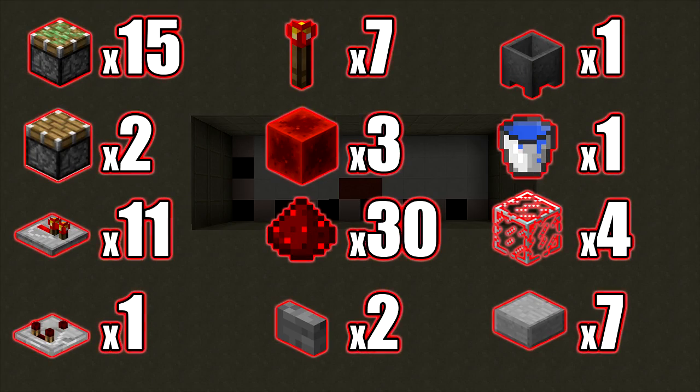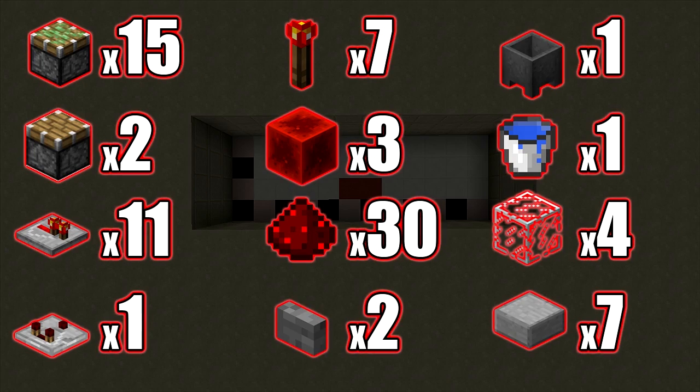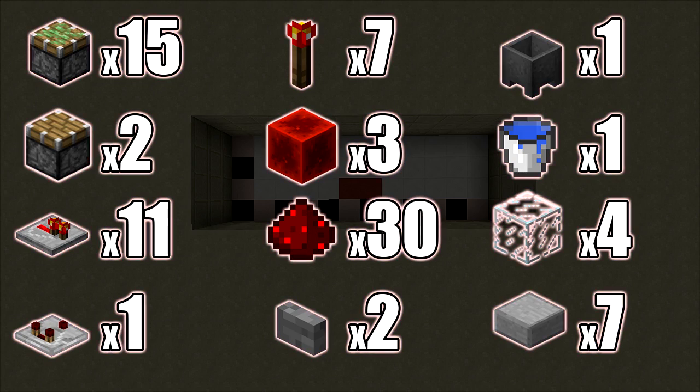The resources you're going to need for this build are: 15 sticky pistons, 2 regular pistons, 11 redstone repeaters, 1 redstone comparator, 7 redstone torches, 3 redstone blocks, 30 pieces of redstone, 2 buttons, 1 cauldron, 1 bucket of water, 4 glass, and 7 stone slabs. You'll also need blocks of choice to fill in the rest.